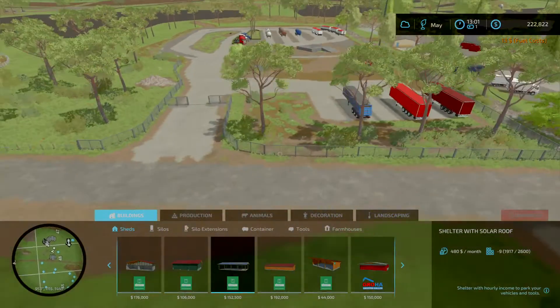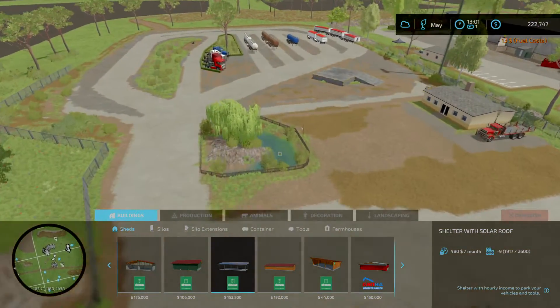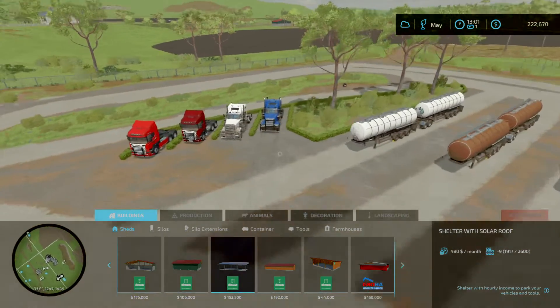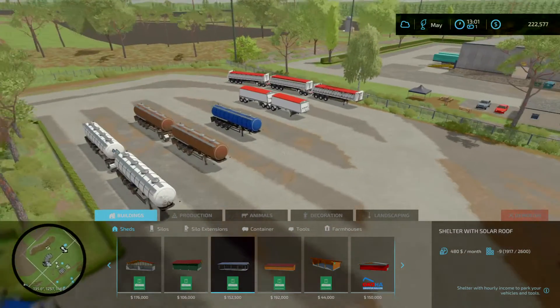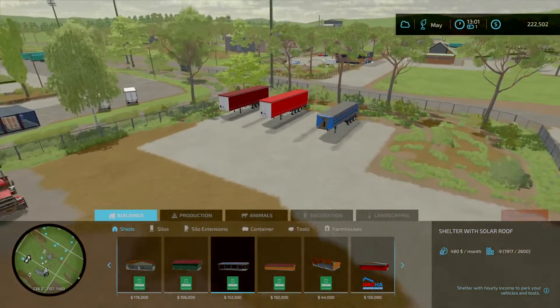We'll start here — this is the truck yard. This entry/exit gate here, I keep all the trucks and trailers here. I use four trucks for four different things. If you follow the series you'll see why I use different trucks and different trailers.